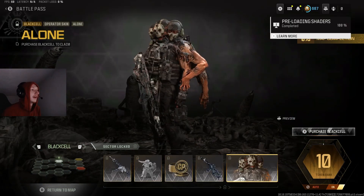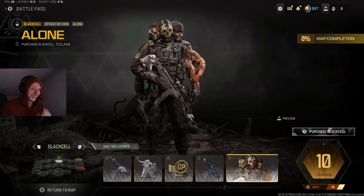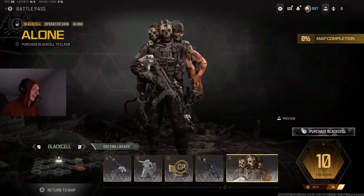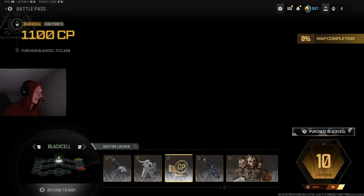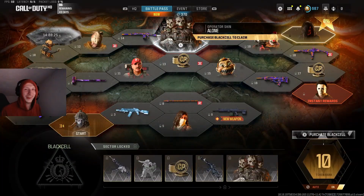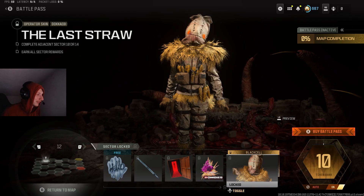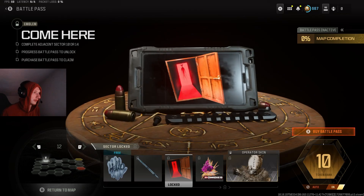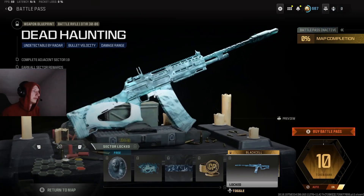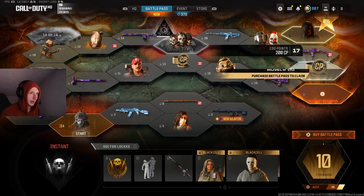This skin is sick — this is definitely the coolest skin in the battle pass. This is insane, bro. MW3 is going out with a bang. It's like a little scarecrow. All these blueprints are so dope — it's actually really cool. It moves with it, yeah. These all look so cool for battle pass skins — these are all sick, these are all dope.